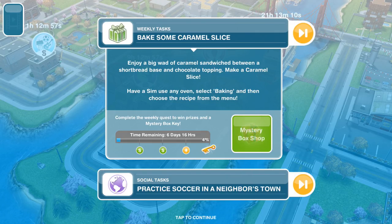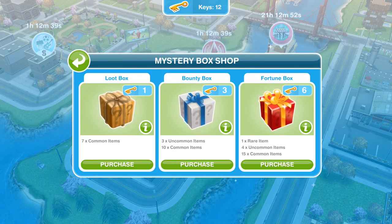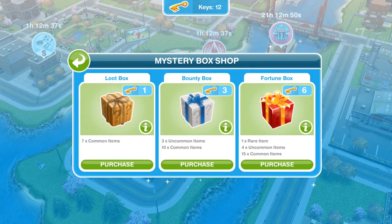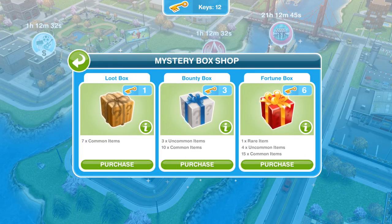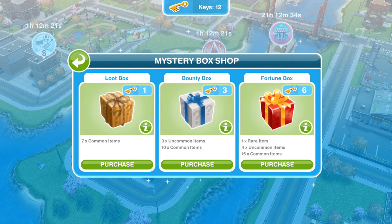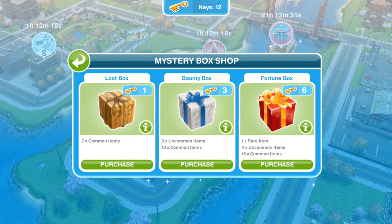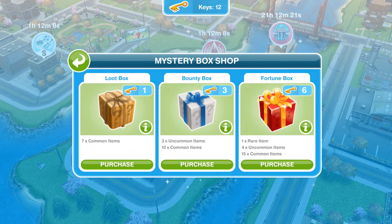It's been changed, so I figured we should go ahead and take a look at the options and the things you can win. As you can see up at the top, I have collected 12 keys. You can only win one key each week, so it does take a bit of time to build them up. We have three different options: a loot box, a bounty box, and a fortune box. I'd recommend the fortune box — it costs 6 keys but you get 1 rare item, 6 uncommon items, and 15 common items. The bounty box gets you 3 uncommon and 10 common, and the loot box only gets you 7 common items.